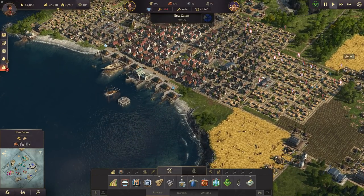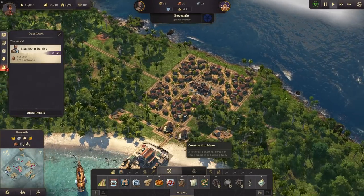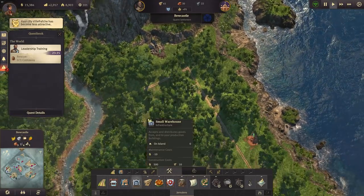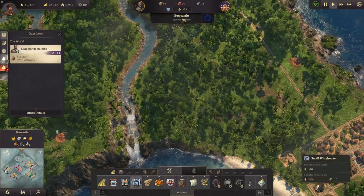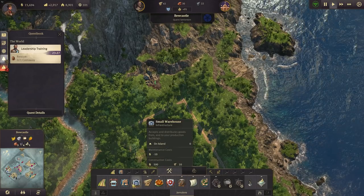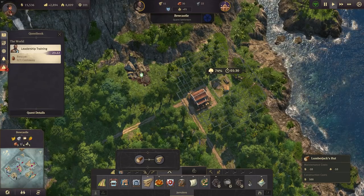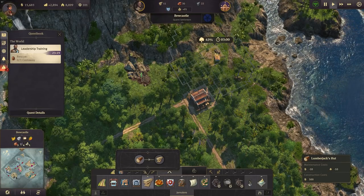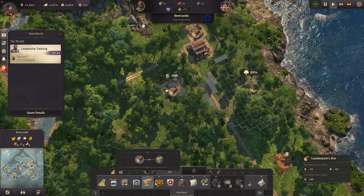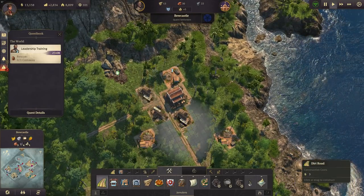Our income is quite good at the moment — three thousand — and we want to keep that. I can now finally get the rum working. But first, let's get a timber production going in Bewcastle. I want to have another warehouse and then lumberjack huts, plus another one, and three sawmills for that.